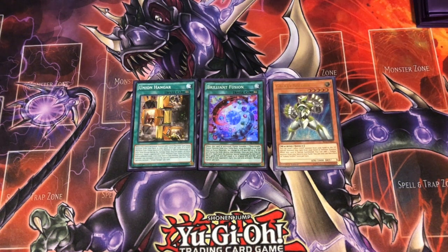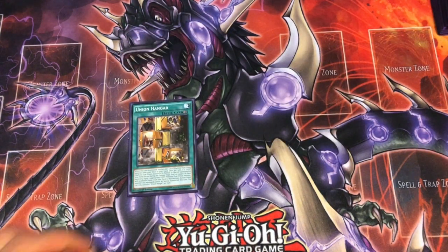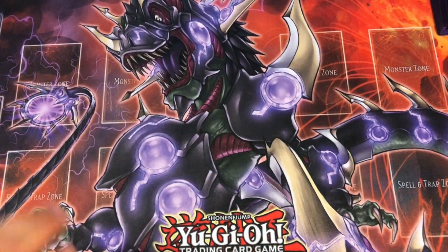Anyways, this is a cool three-card combo that gives you a plus two and will end you on Buster, Lamphornicus, and a Cyber Dragon Infinity. So with just one A, no problem. We're going to start the combo off by activating Hanger, which is going to get us an A.